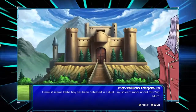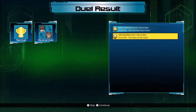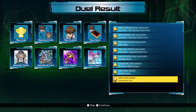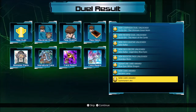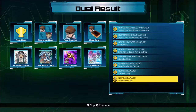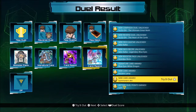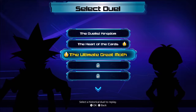It seems that Kaiba has been defeated in a duel — I must learn more about this Yugi Muto. Alright, we've got a reverse duel, I'm not too sure what that is. We've got a new deck, a booster pack, a signature card — Blue Eyes — so hopefully I can get two more of them and create what I think is called the Ultimate Blue Eyes Dragon. And we've got one of these too. Either way guys, this has been an episode — I hope you enjoyed it and I hope to see you in the next episode. Goodbye, take care, and thank you so much for watching.